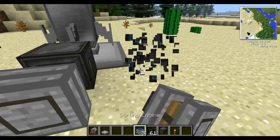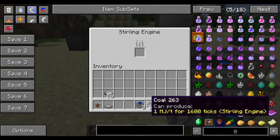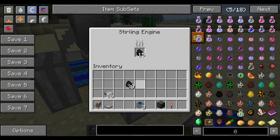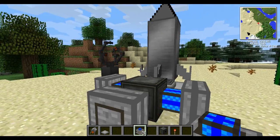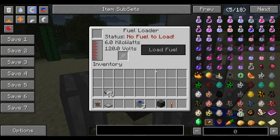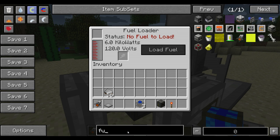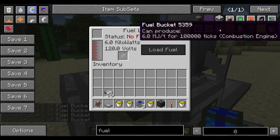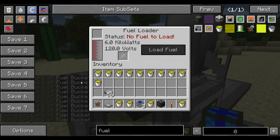A power source — I'm just going to use sterling engines and coal. And a lot of fuel buckets. So we'll do that. Now fuel. There we go.